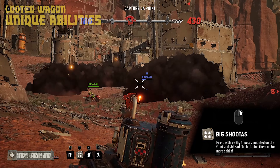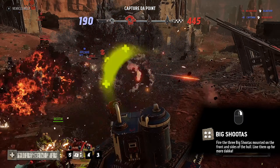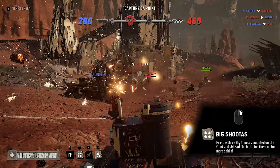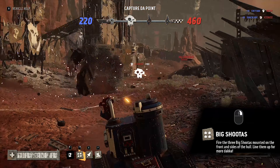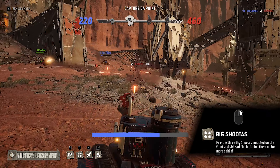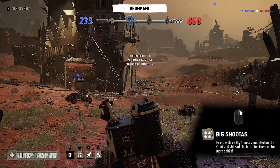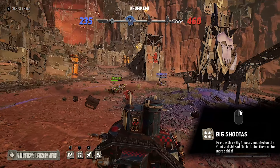The next ability is the big shooters, which allows you to fire three big shooters mounted on the front and sides of the tank. The big shooters are used by clicking and holding the right mouse button. While they cannot fire behind you, they give you a good burst of short-range damage at enemies in front of or to the sides of you. Try to line up all the shooters at once by having the enemy directly in front so all three guns can fire at your would-be foes.